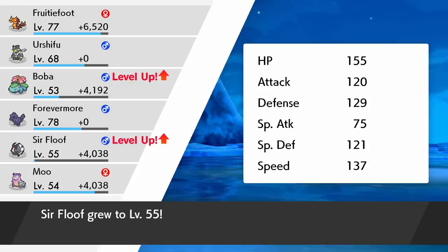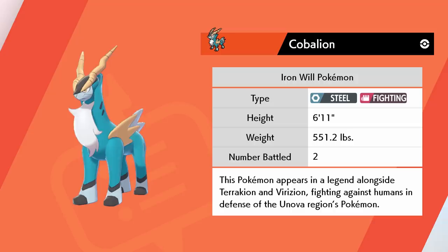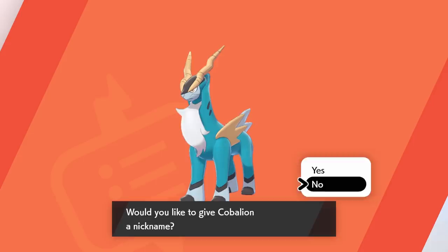But Cobalion here — Steel and Fighting — is going to be caught with the Dusk Ball. The Iron Will Pokemon, in a legend alongside the other two, fighting against humans in defense of the Unova Region's Pokemon. Okay, that's basically the same description as Virizion.